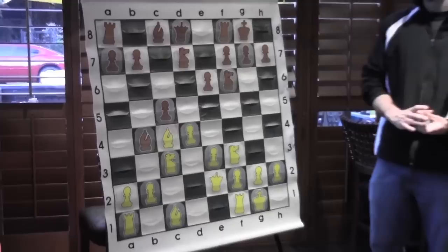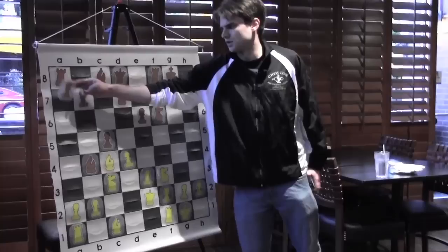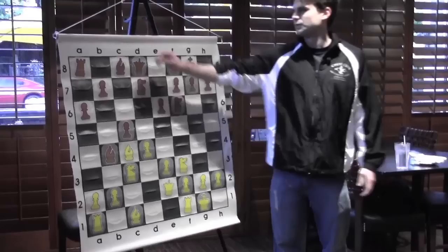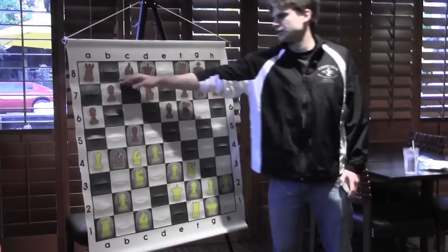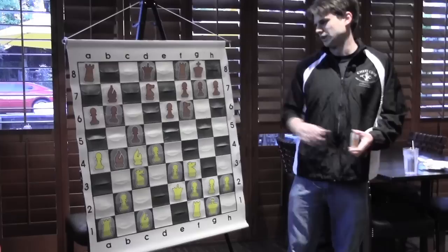Grischuk plays Qe2. I remember commentary noting it's very hard to pinpoint where Gelfand went wrong. When I first saw this game as an IM I couldn't understand it at all, but with a more mature understanding I think his next move — a6 — was inaccurate. Black has a clear plan: he wants to play b5 and develop his bishop. The only real way to develop that bishop is to b7, and now Grischuk responds with the very strong move a4.